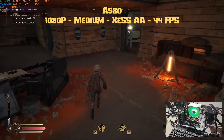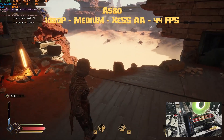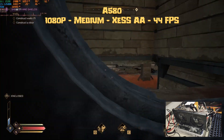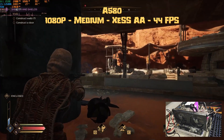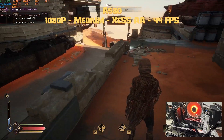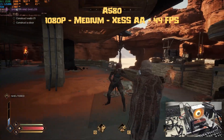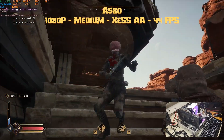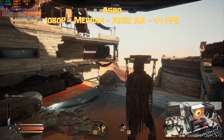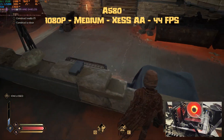Next up is the Intel Arc A580, still one of my favorite Arc GPUs for the price if you can find one. At 1080p with medium settings and XCSS AA (native), the GPU used up to 7.1GB of VRAM with the GPU pegged at 99%. CPU utilization was in the 30s and we used 17GB of RAM, giving a nice 44 fps average. I feel this game should be playable at 30 fps, so 44 fps is perfect. If you prefer 60 fps, enable XCSS frame generation, drop upscaling from 100% to 75% or 50%, or drop some settings from medium to low.